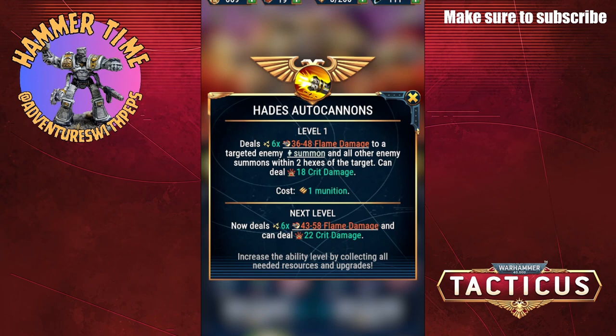Initial crit chance is 0%. At level 8 it's common, doing between 99 and 132 damage. Uncommon up to level 17 does 205 to 274. Rare up to level 26 becomes 486 to 647. Epic at level 35 it's doing 995 to 1325, and legendary does 3589 to 4786, so it can do a lot of damage.